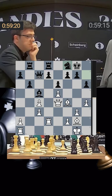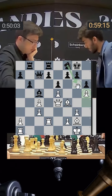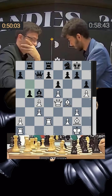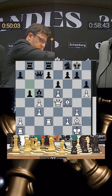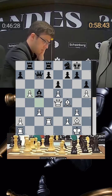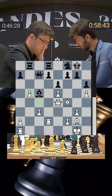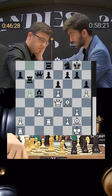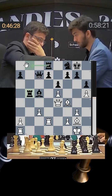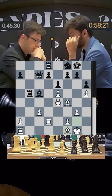Nijat goes h5 — an important move because now the knight cannot come to g6 and the only way to activate the knight is back via h7. Pawn comes to b5, a slightly weird move because you are undoubling the pawns, but when you are low on space you need open lines for your pieces, and b5 just does that. It gets some breathing space for the black pieces, the rook can join in, and the b-file has opened up. Nijat plays bishop f1, attacking the rook.